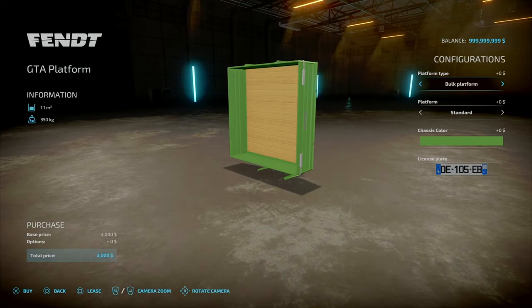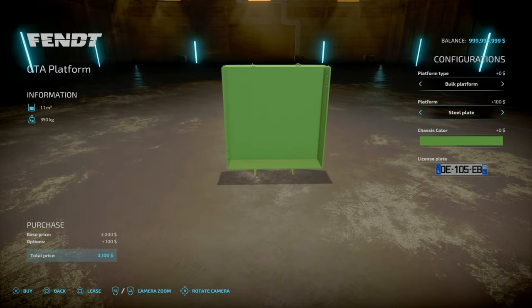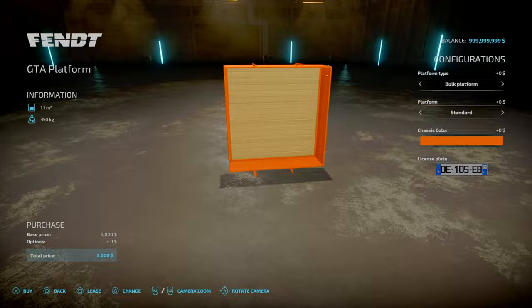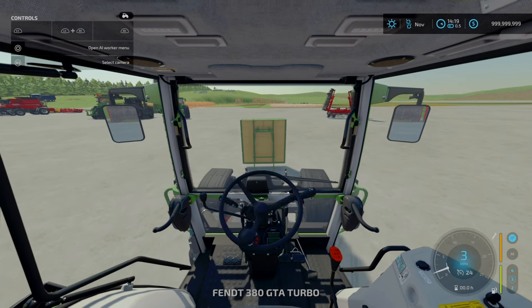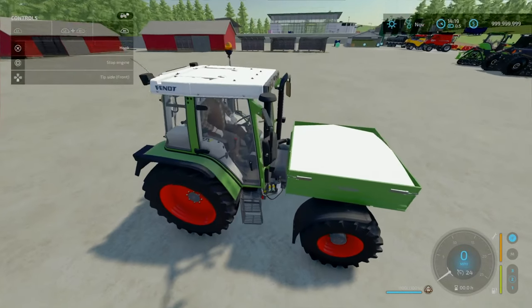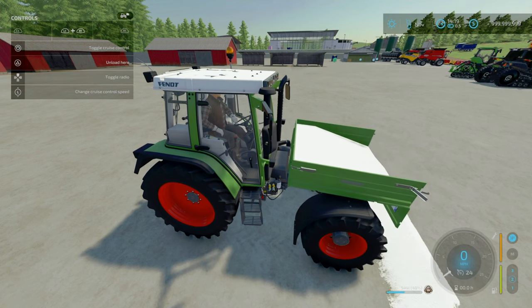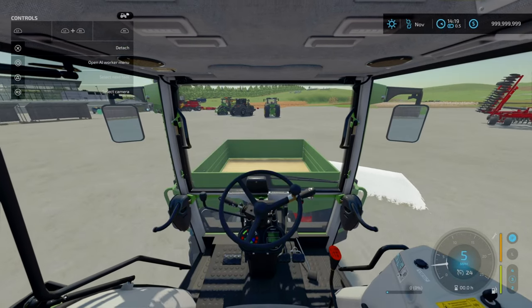You've got a bolt platform and loading platform where you can load bales. The platform material can be steel or wooden panels. Colours are green, petrol blue and orange - same with the fence. You hop into the Fent and even with lime loaded up there are no issues. You can tip side or front. Bob's your uncle.